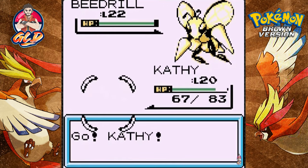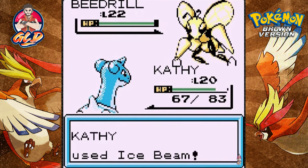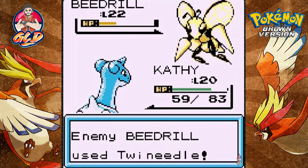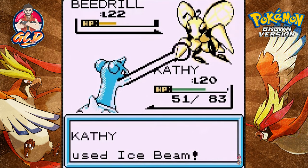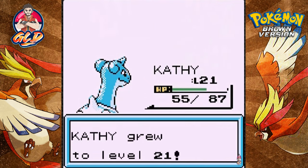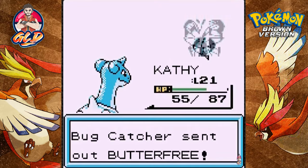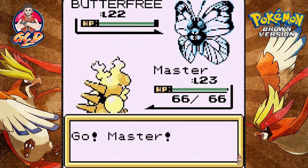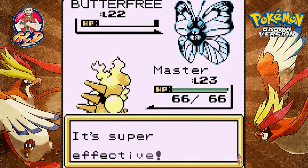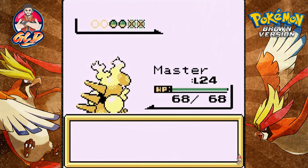We're taking on a Beedrill — let's go straight for an ice beam. That's not that strong. It has Twin Needle attack. I'm actually liking taking on the evolved Pokémon right now. Kathy grows to level 21! Now it's coming out with a Butterfree — let's give Master a shot. Flamethrower takes care of Butterfree. Please tell me you're going to come out with a Pinsir or a Scyther — and here comes a Spinnarak.